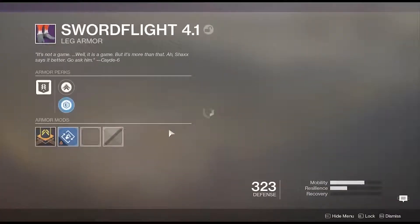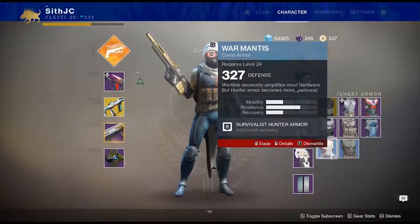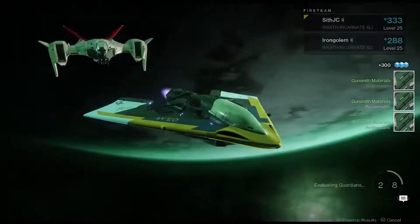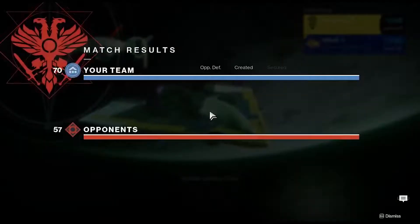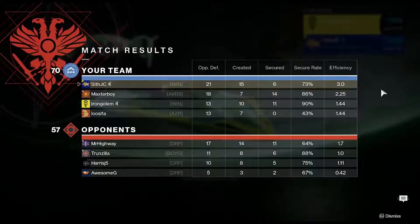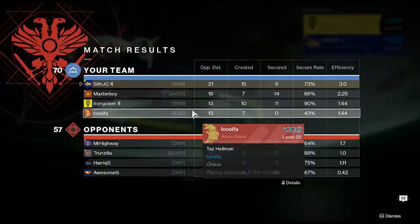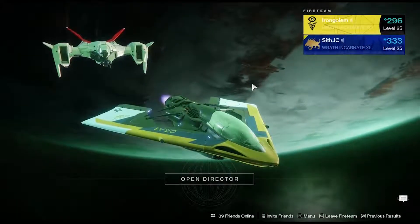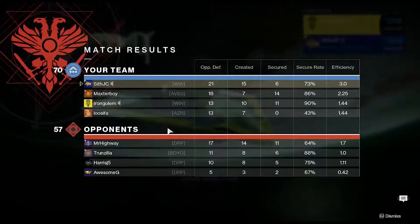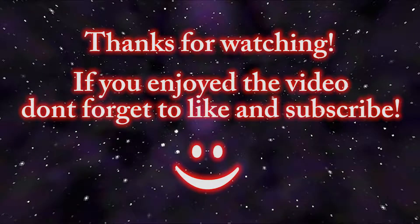I got the Young Ahamkara's Spine boots as a drop! Okay, I'm gonna swap to Tarantula. A 3.0 KD — that wasn't as good, but hey, at least I secured first place over Maxster at the end there. I think that's gonna be it for this Destiny 2 crucible video — we'll probably record more. This was Almost Ender, goodbye!